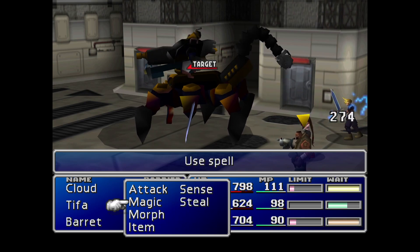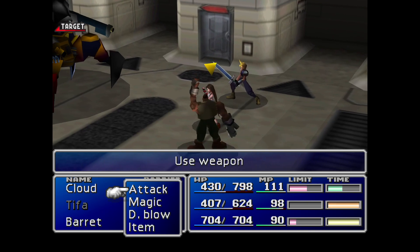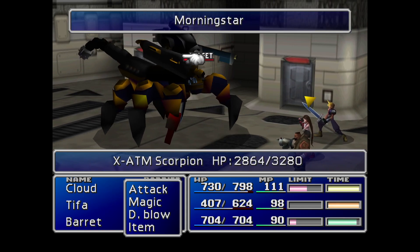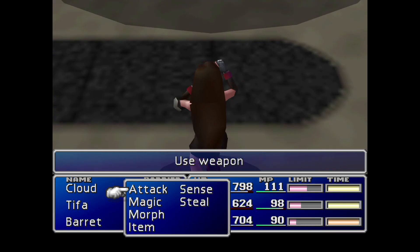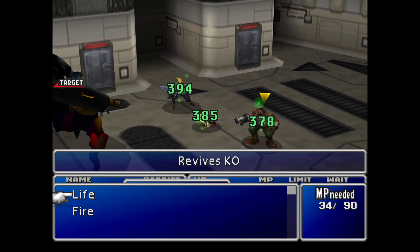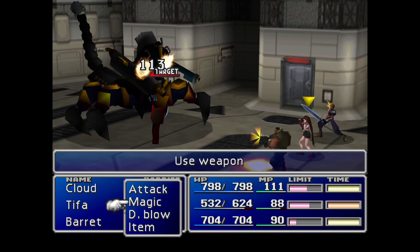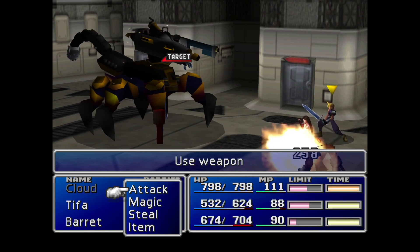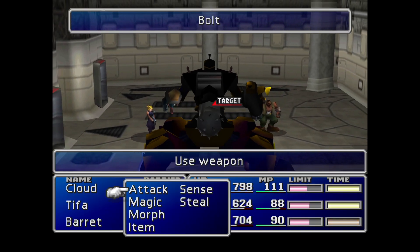Now, talking about the Scorpion itself, something very important is that you can actually morph an item off this guy. I didn't actually do this because this guy caught me by surprise — I was not expecting this boss fight. I was so ecstatic to see another round against the Scorpion that I just didn't investigate properly what items we could get from it, and so I ended up not morphing it. I checked afterwards and it turns out you can get a W machine gun, which I assume is a weapon for Barret. But even if you do miss that — and I wouldn't encourage that you do — you also get a drop from this boss, which is the Cannonball, a melee weapon for Barret as well. Very powerful.